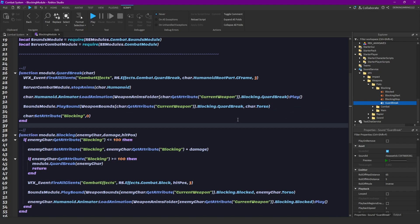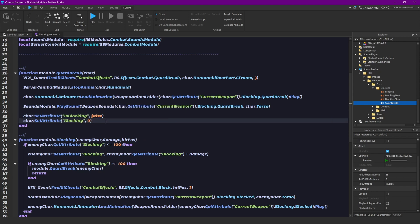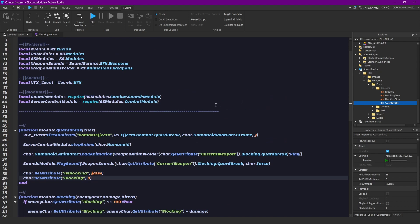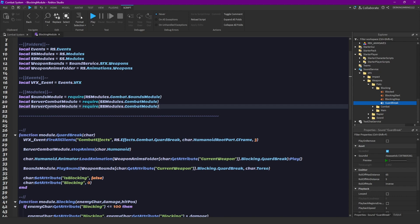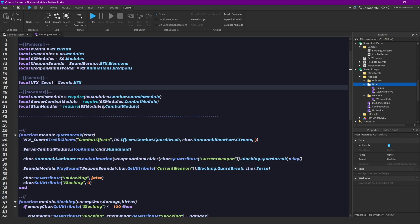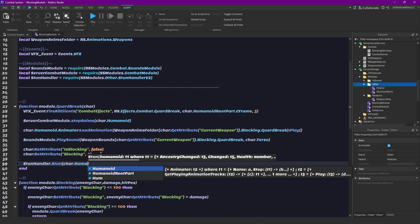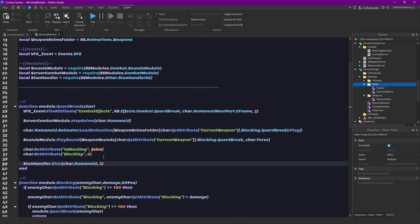We can also set the isBlocking attribute to false. Now we can actually stun the character. Let's get our stun handler — serverCombatModule, replace this to stun handler — it was in source touch versions, other, stun handler. Then we can do stunHandler.stun on the character's Humanoid, and I want them to be stunned for two seconds when their guard is broken.